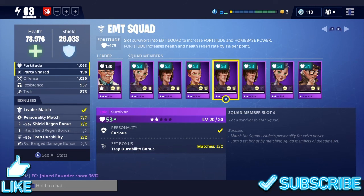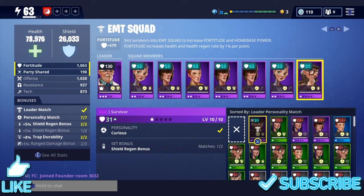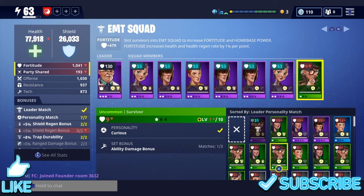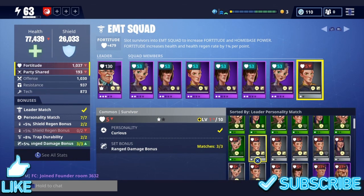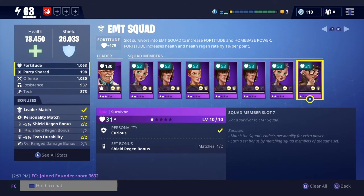The trap durability bonus gives you another one and you've got to have two to complete it. For the range damage bonus right here, I do not have three out of three, so unfortunately I will not get the range damage bonus until I put another curious survivor with a range damage bonus in this slot. I did find one here, but the only reason I'm not going to put this one on is because my health goes down — he's only a common survivor, so I'd rather not.